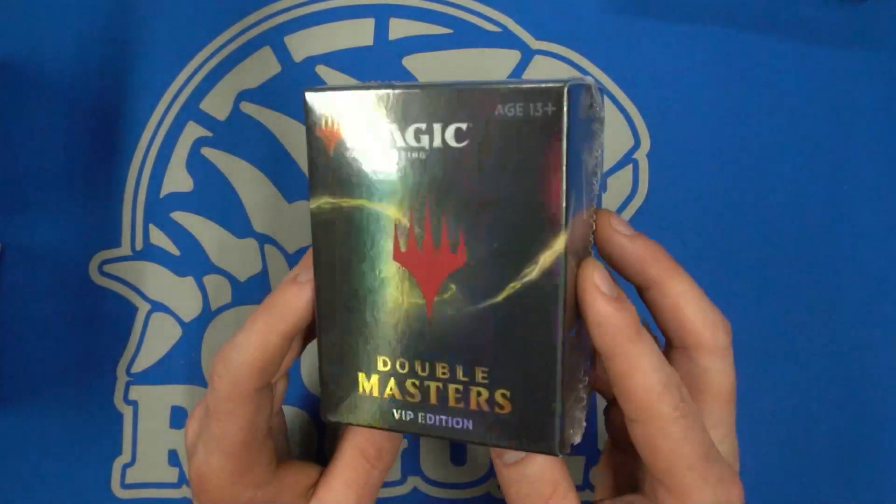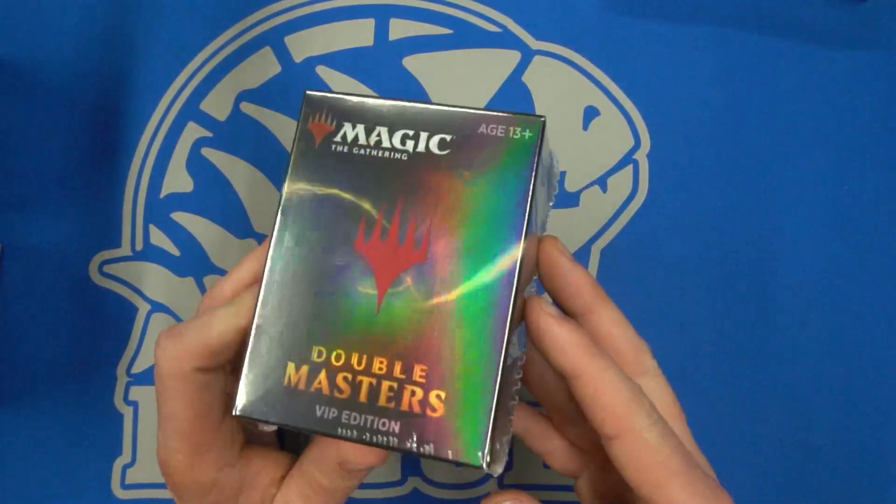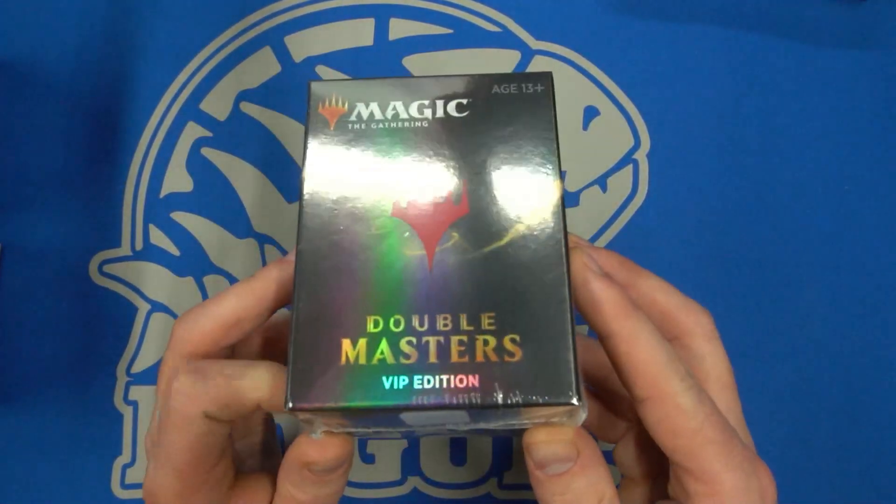Hopefully we can crack some goodies out of here. What do we want? A Mana Crypt? Is that the good stuff? A Doubling Season? Those are the good cards out of the VIP edition.